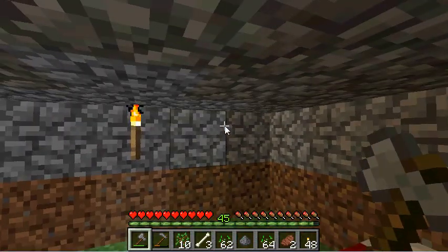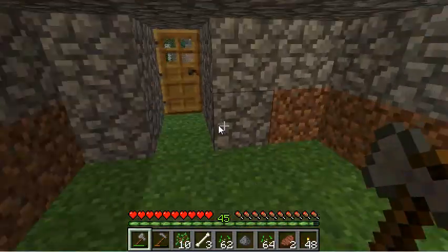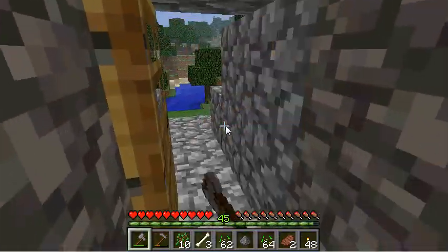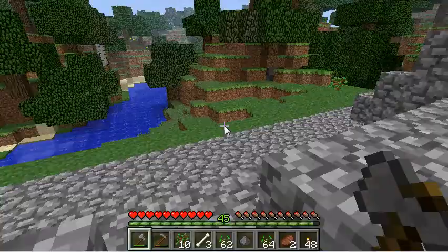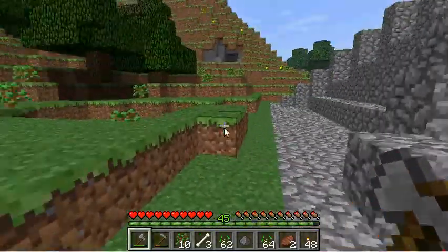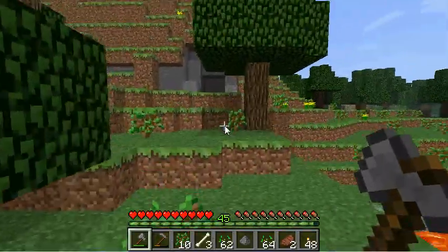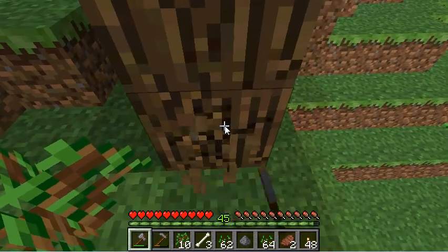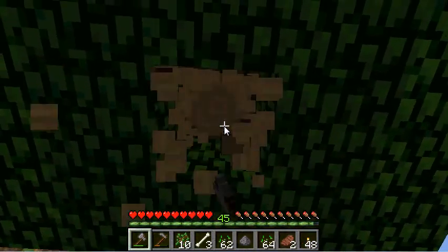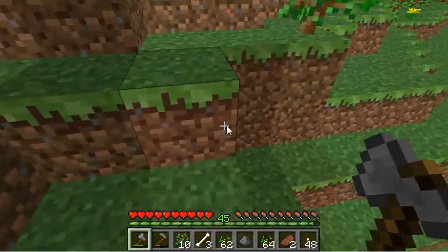I'm going to show you how I leveled up my enchanting. This is my starting hideout. I'll take you outside first and show you basically how I chop trees to get wood, like most people do. As I chop, I collect the little saplings and grab all the wood.